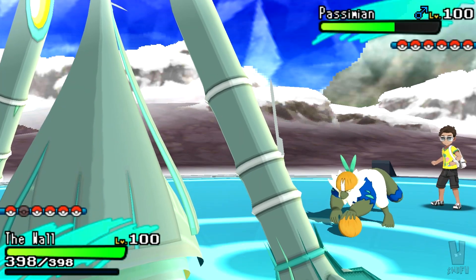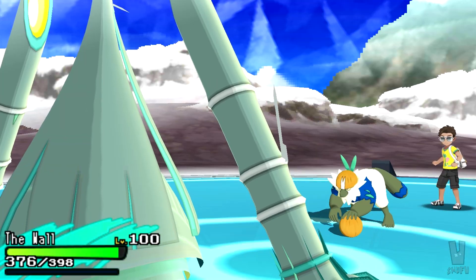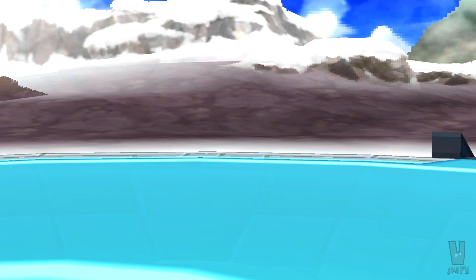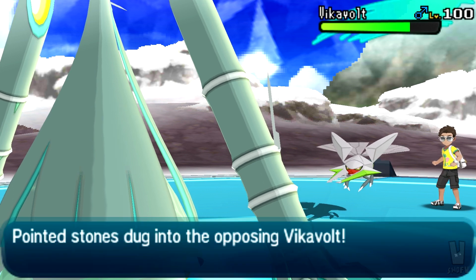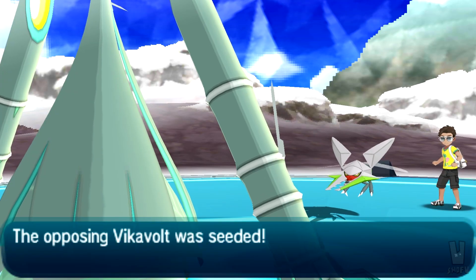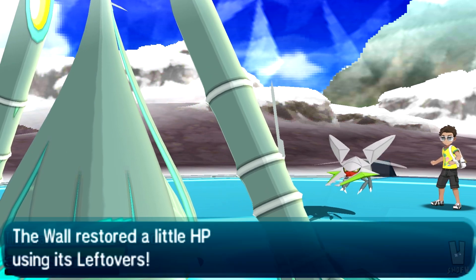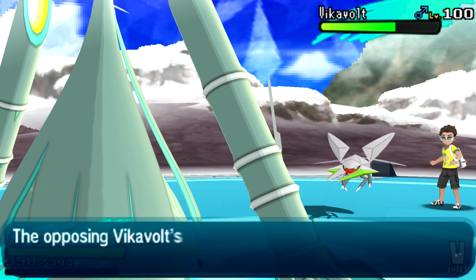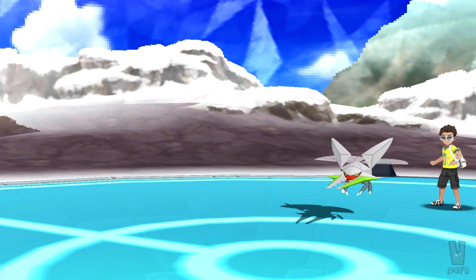I'm going out to my Celesteela — this thing is specially defensive, but he didn't stay in to find out. Celesteela is pretty threatening; I can Air Slash him or Leech Seed. He U-turns out to his shiny Vikavolt. Shiny Vikavolt is one of the coolest shinies in the game, but I just wish he was a bit faster — he's like base 43 Speed, which is just completely unusable. It does get Agility, but it's not really worth it. I really wanted to use Vikavolt and make him work, but he's just too slow.